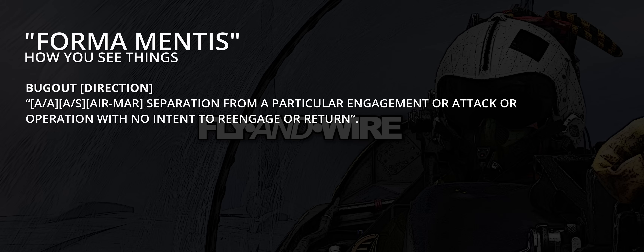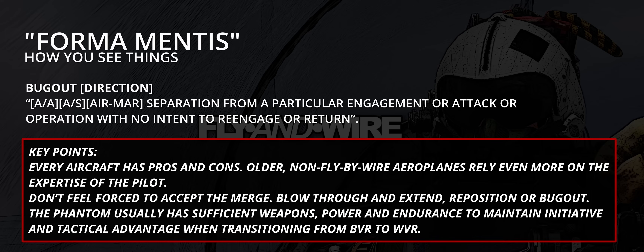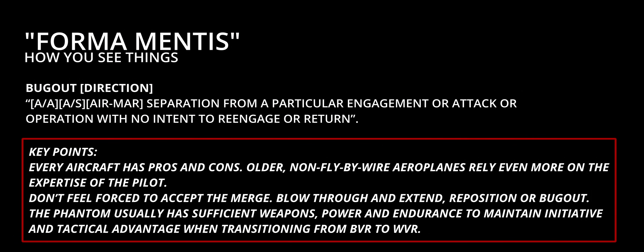Bug out: separation from a particular engagement or attack or operation with no intent to re-engage or return. Every aircraft has pros and cons. Older, non-fly-by-wire airplanes rely even more on the expertise of the pilot. Don't feel forced to accept the merge. Go through and extend, reposition, or bug out. The Phantom usually has sufficient weapons, power, and endurance to maintain initiative and tactical advantage when transitioning from BVR to WVR.